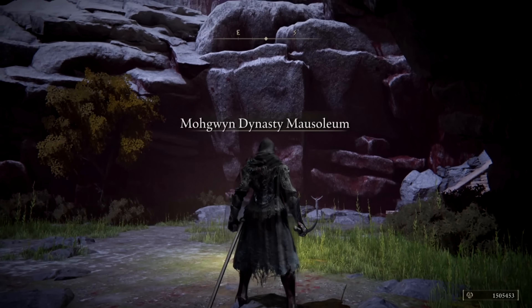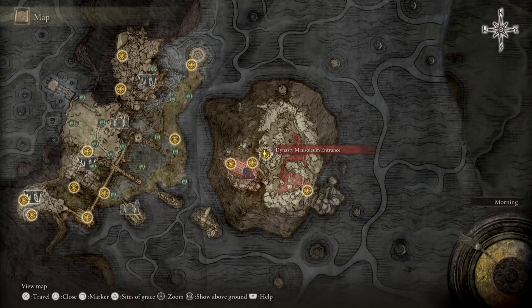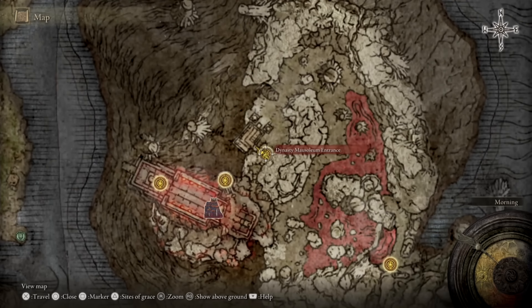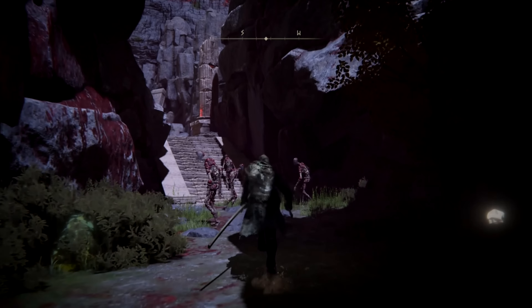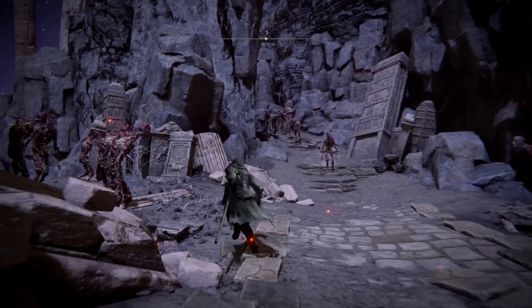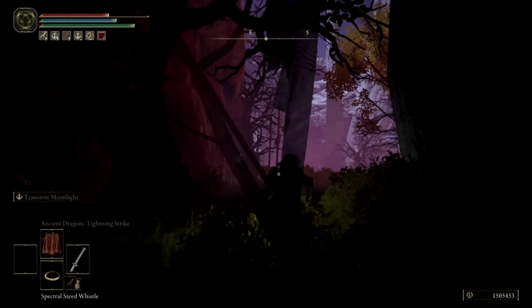The next two farming glitches will be set in the area of Mogwyn's Palace, and as you can see from the map footage, we'll be starting out at the Dynasty Mausoleum Entrance Site of Grace. This area can be reached in a variety of different ways: the first is to complete the Whiteface Far quest at the very beginning of the game, which we've covered in detail on a previous video. The second is to utilize a portal in the Consecrated Snowfields, and the third is to utilize a wrong warp glitch. The Titus Actual Gaming Channel does a great job explaining the wrong warp glitch, and we'll leave a link for both videos in the description.